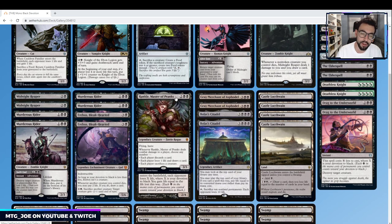Rankle is another card I like. It has haste, so it can deal with opponents' planeswalkers and flies over top of blockers. Its triggered ability lets you choose any combination of: each player discards a card, draws a card, or sacrifices a creature. If we have something like a Cauldron Familiar we can sacrifice it and chain into our combo from there.